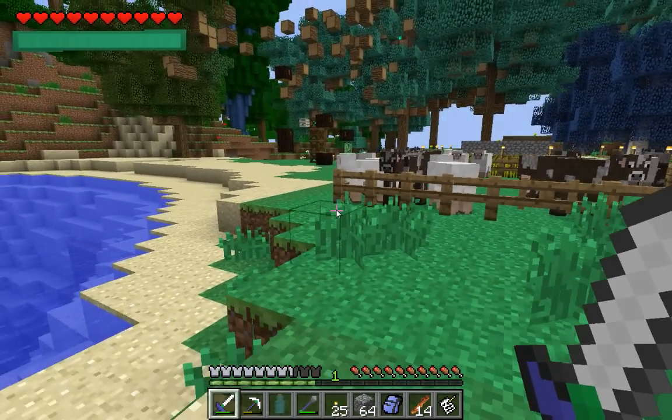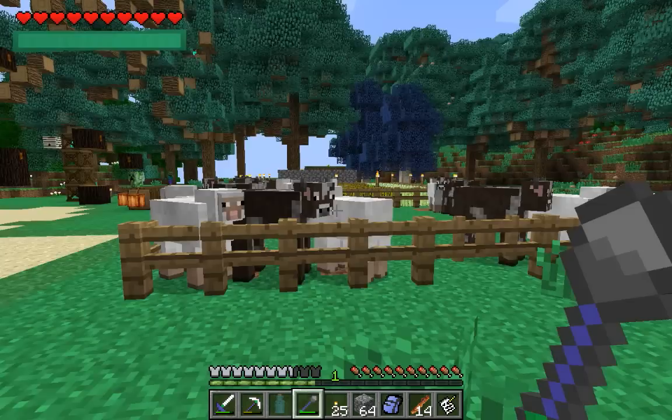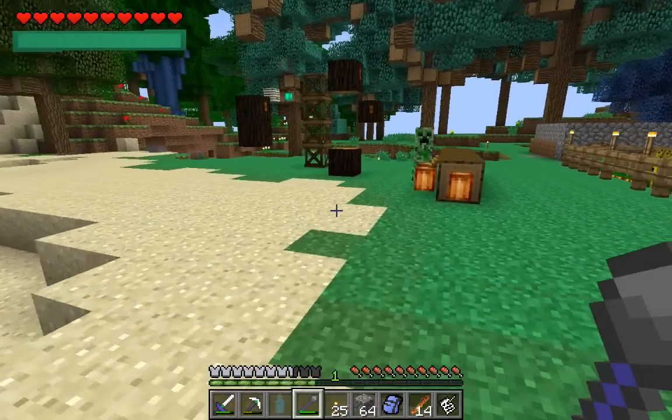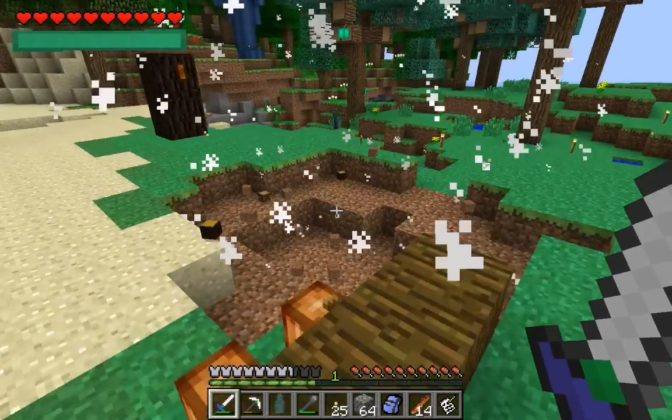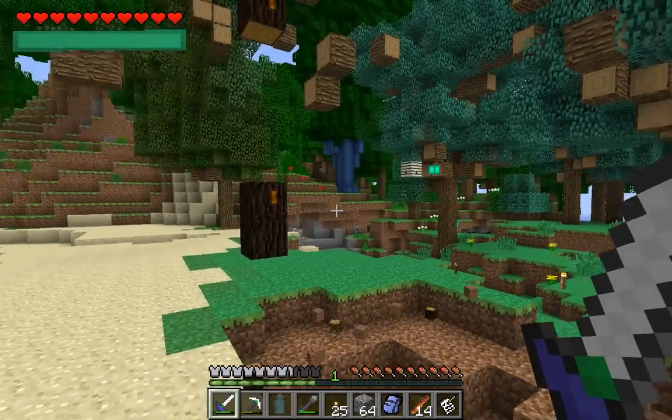You can stop entities or make them go faster. I wouldn't make them go faster though. I could speed this creeper up, but if I did that, he would teleport over to me and explode. I mean, he wouldn't teleport, but the actual amount of frames... That took too long to explain — he exploded over my stuff.